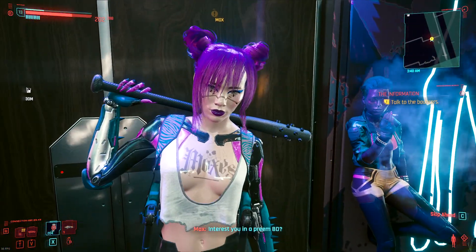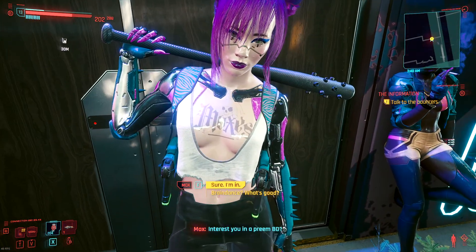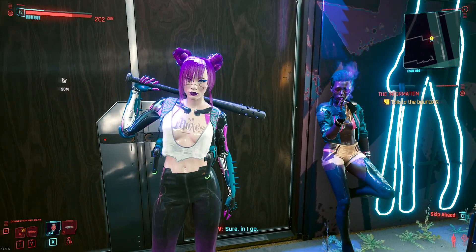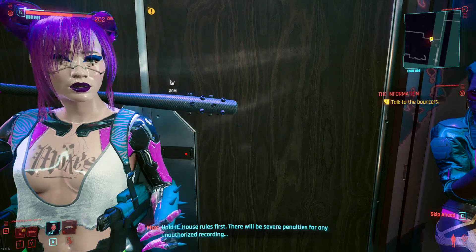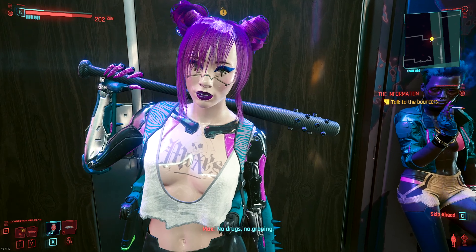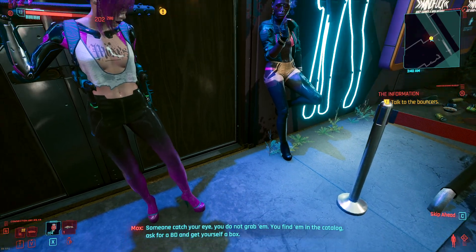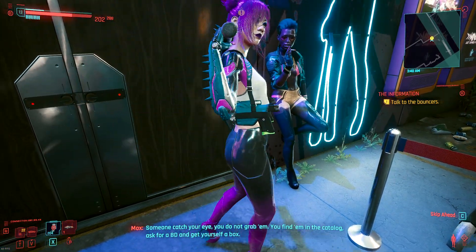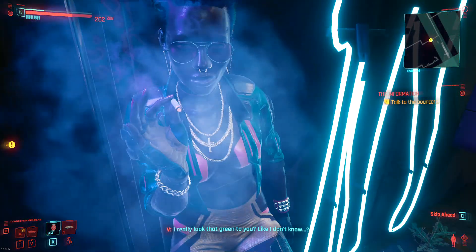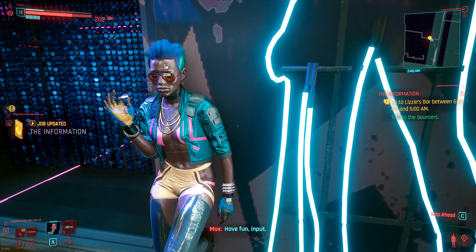[Bouncer]: Interest you in a pre-BD? [V]: Nah. You're plastic-like. I want something more real. [Bouncer]: Then in you go. Hold it - house rules first. There will be severe penalties for any unauthorized recording. No drugs. No groping. Someone catches your eye? You do not grab them. You find them in the catalogue, ask for a BD and get yourself a box. [V]: I really look that green to you? Like I don't know. [Bouncer]: Doors open. Have fun.